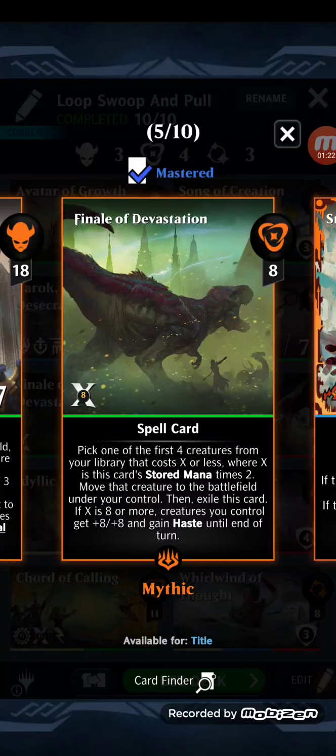Finale of Devastation: pick one of the first four creatures from your library that costs X or less, where X is this card's stored mana times two. Move that creature to the battlefield under your control, then exile this card. If X is eight or more, creatures you control get +8/+8 and gain haste until end of turn. This will only pull the Avatar of Growth — it won't pull the other two creatures — but I needed it because it gives all the creatures haste, so we can actually kill with this deck.